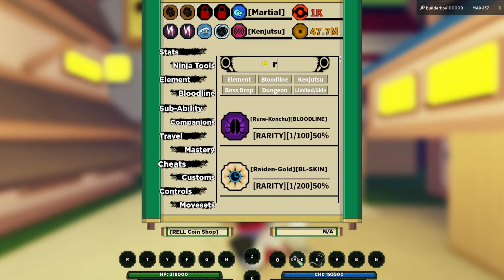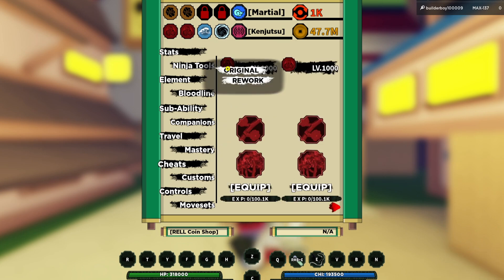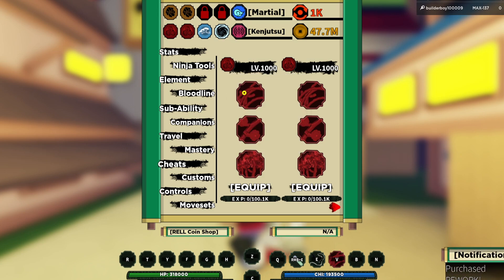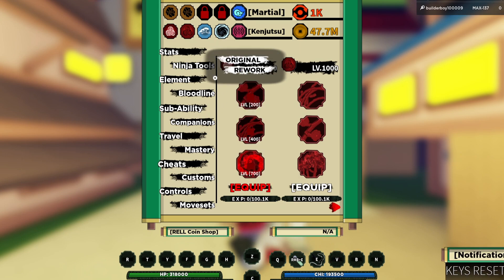We're actually going to get one of the new reworked bloodlines right now. I think it's called Raiken Shizen. If you equip this bloodline and already have it, you can buy the reworked version by clicking on it. It will ask you to purchase it using Bro Coins. We're going to unlock it and equip the reworked version right now.